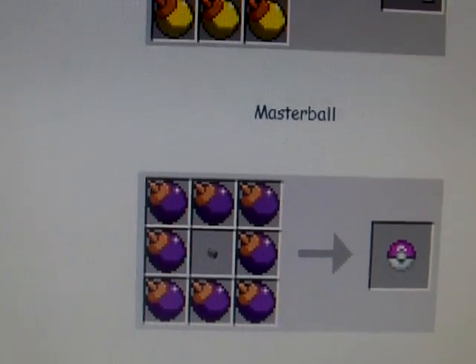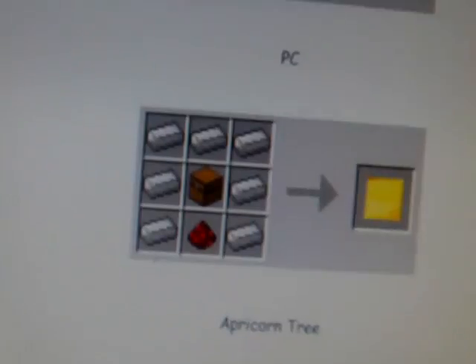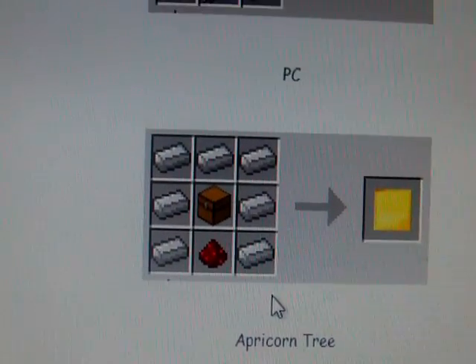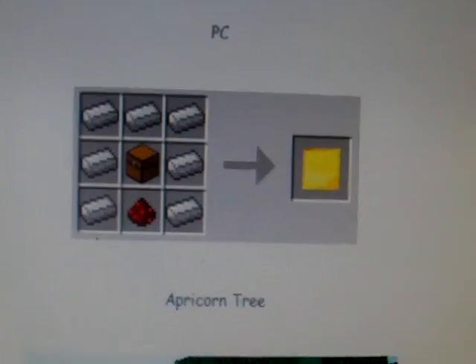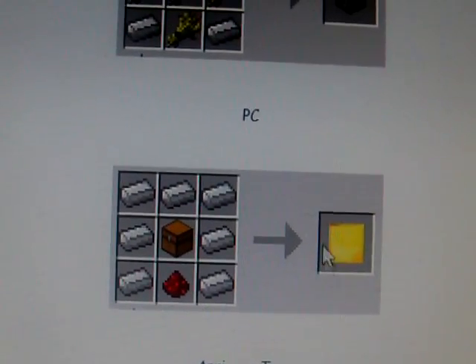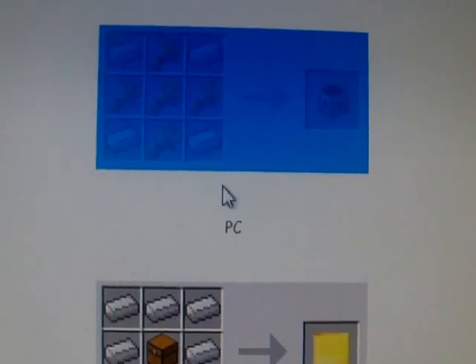They're listing all the names of these things. It's a PC — you can make a PC! How is that even possible? It looked like a gold block but it's actually a PC.